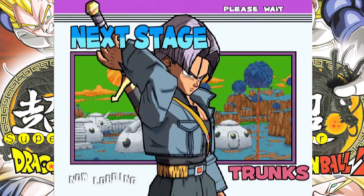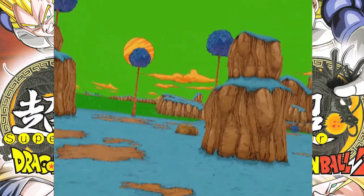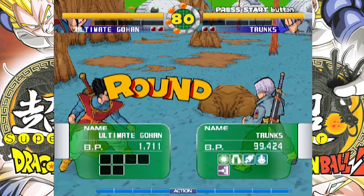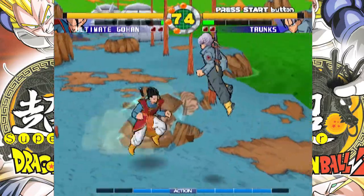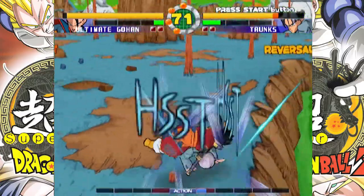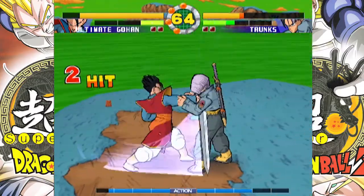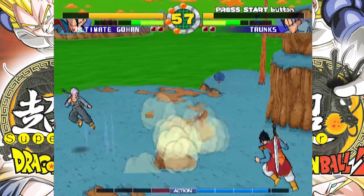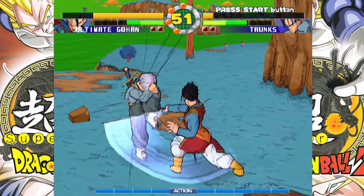So we got Trunks and... Platinumek? Interesting. So I gotta fight the real version of this whole sword battle. There we go — okay, I can cancel into that, that's pretty good. Yeah, if you press square twice and do down-back which is a slash attack, you can cancel into it like that.